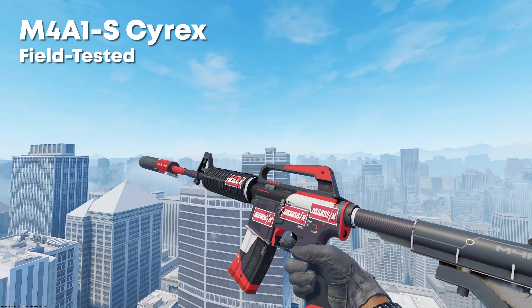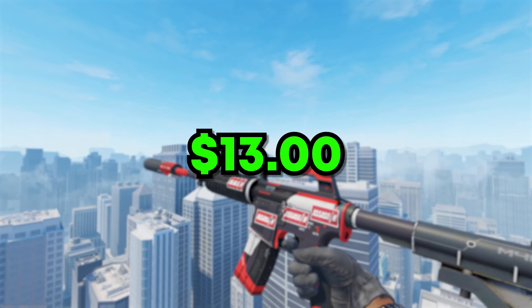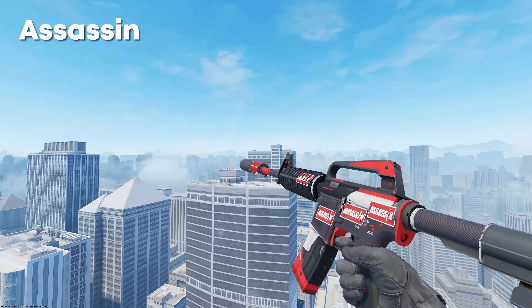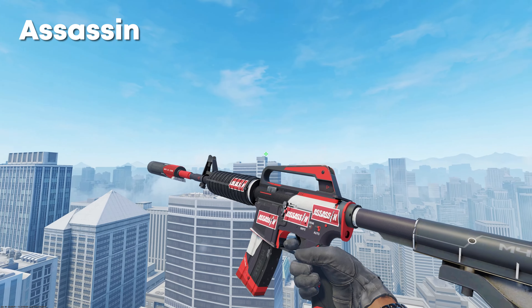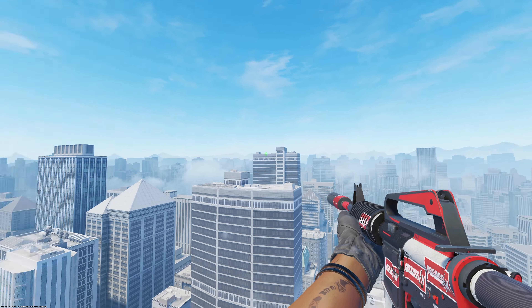To start off in the number 10 spot, we have the M4A1S Cyrix in Field Tested, which you can pick up for around about $13, along with four Assassin Papers. In total, this craft costs around $15.40. Overall, it's just a very nice, clean craft to start off the video.